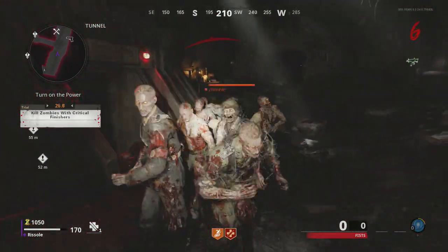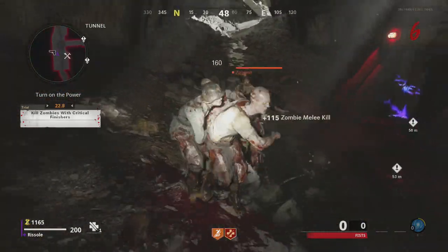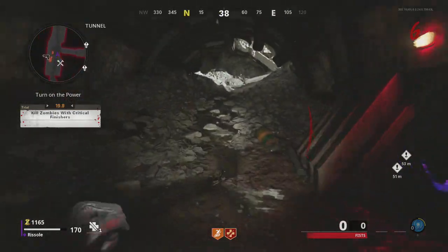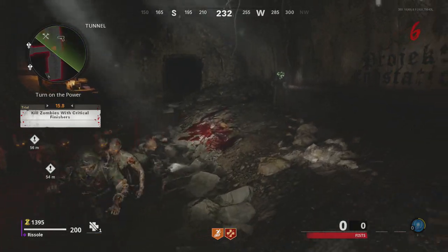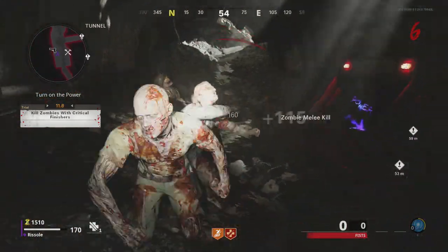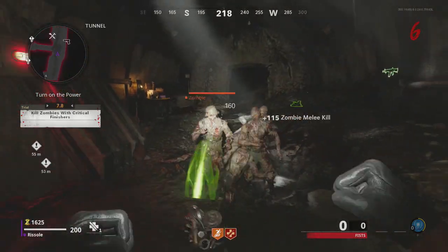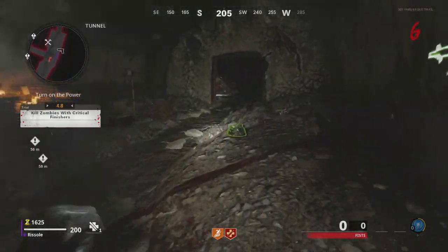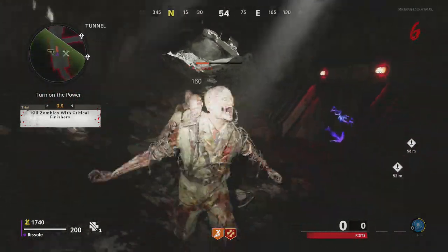Just go for the zombies with lower health and I should be able to kill them. I'm gonna keep the zombie health bars on — I think it looks cool. Right now there's nothing that's really annoying me. Probably in a few games I'll change some of the HUD settings because I know you can change a lot of them.